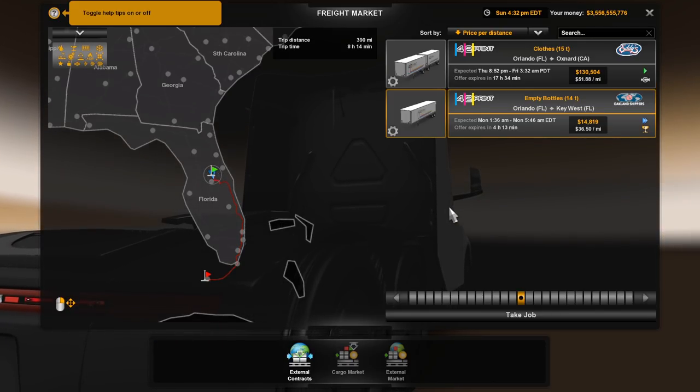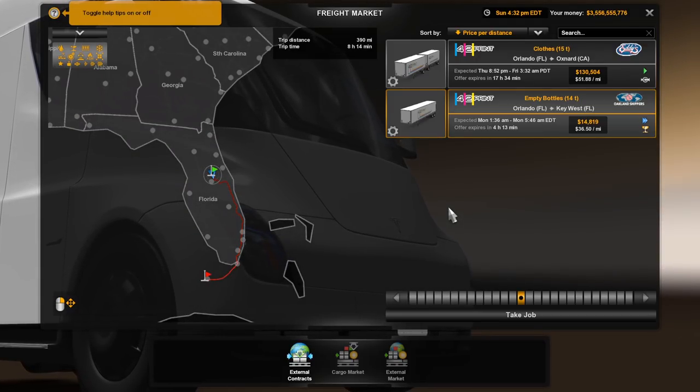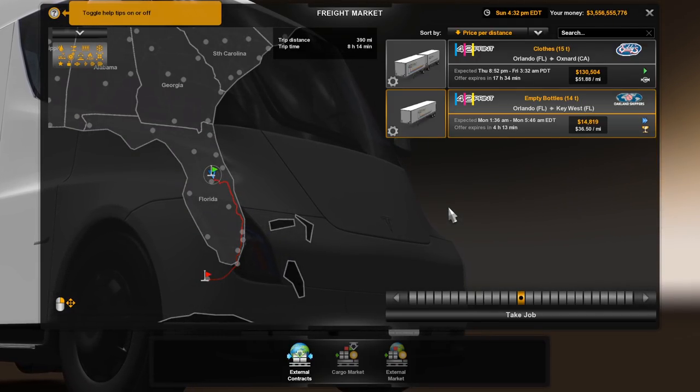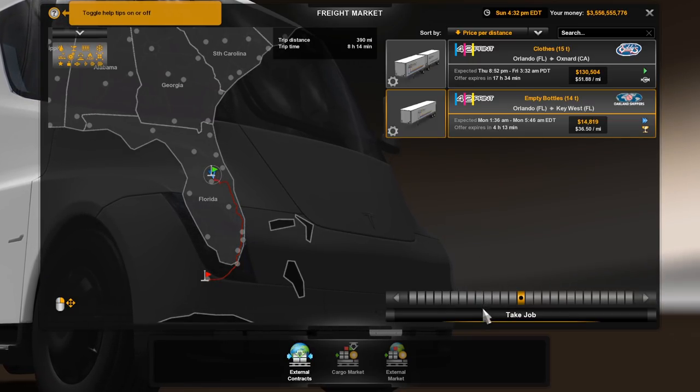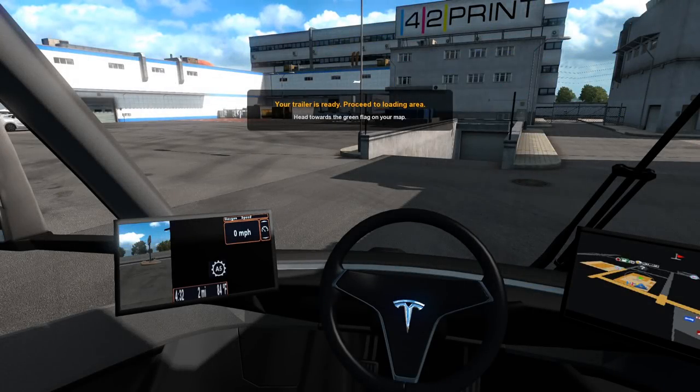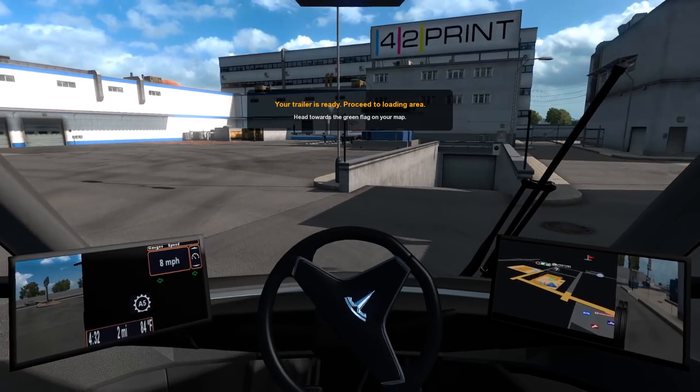We're gonna make $14,819 hauling 14 tons of empty bottles down to Key West, Florida. Let's go ahead and take it. Looks like we're taking a standard tandem 53-foot trailer. Let's pull on over there, turn on the four-ways.